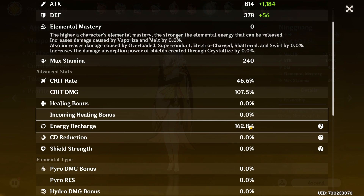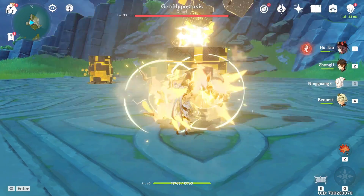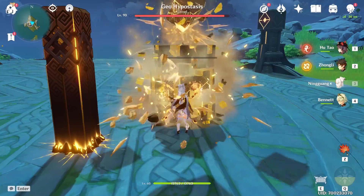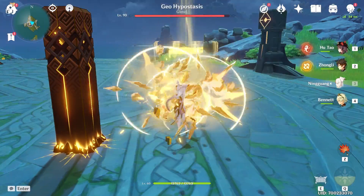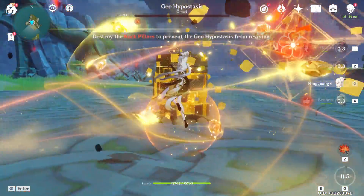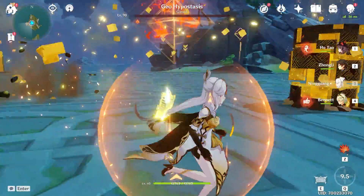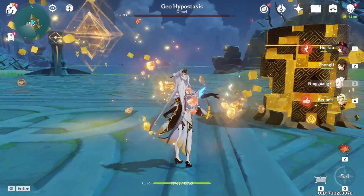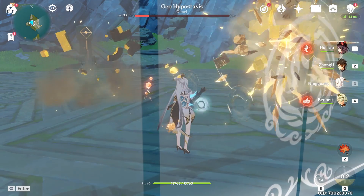She probably doesn't need that much energy recharge honestly. Oh yeah, that's good — okay but now she is hitting harder. Still one-tapped him. Let's go ahead and do the charge attack and then try Ningguang's ult. Okay, it just went to one. I think we can take care of the rest here. Zhongli first — didn't hit all of them.